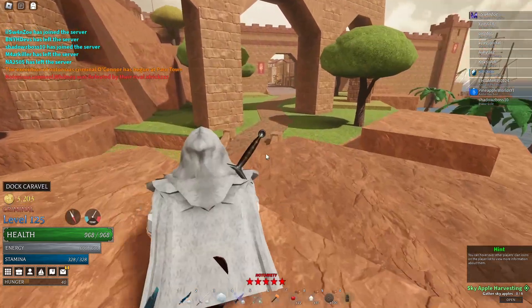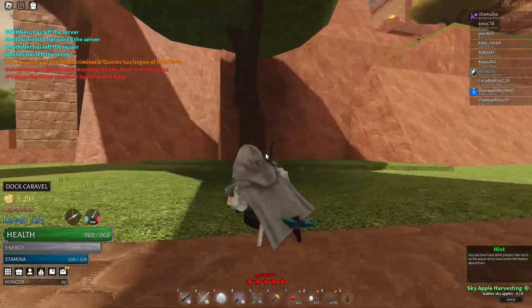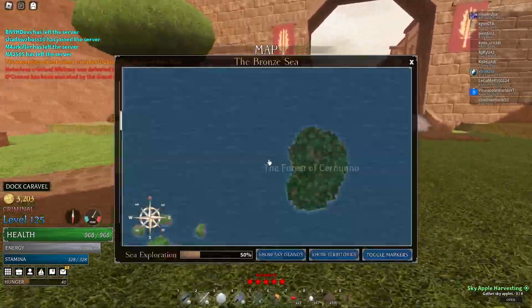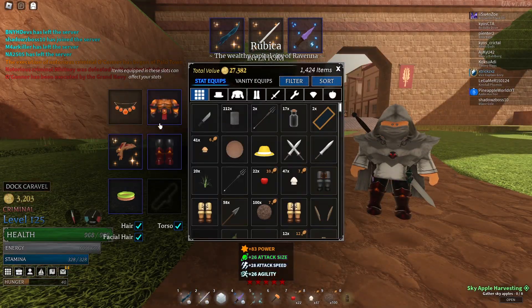Next we have King Calvis. In my opinion, King Calvis is probably one of the best bosses on this list, because you will mostly be using King Calvis stuff. His armor is extremely good — it's like late game armor. If you're going to rock any armor after finishing the game, this is the armor you're going to look for.